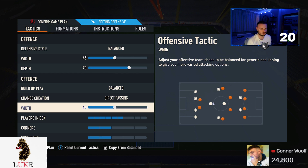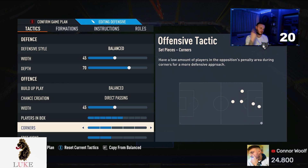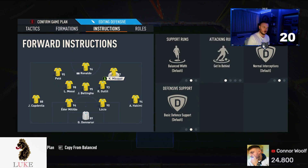45 on the width — really enjoying that. In the 4-3-2-1, sometimes I use 50, sometimes 45, and right now 45 is what's working for me. Six players in the box — really liking that, working absolute wonders. Six players in the box, two corners, and two free kicks.